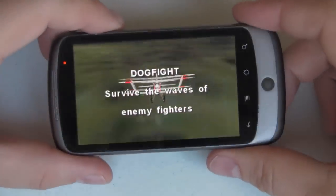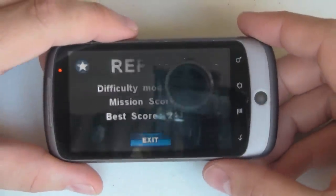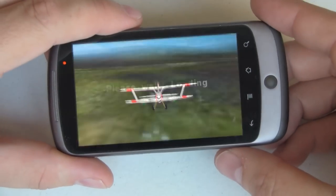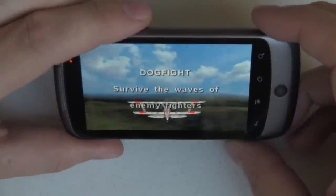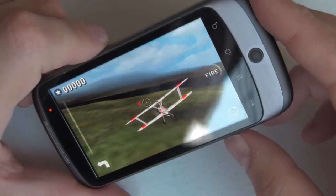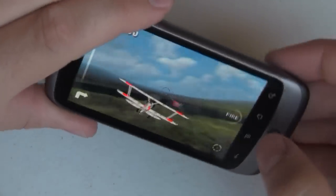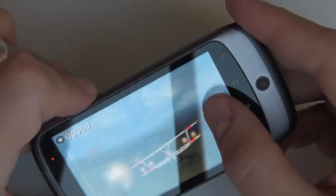Using the gyro you can control your plane. You can see I was too close to the ground and crashed there, so we're going to play this again. This time I'm going to get some more altitude, and you do that just by pulling back on the phone. You can see right here in the middle I've got some radar that shows me where my enemy is, and I just have to swing around and try to get him in my crosshairs and then I can fire at him.